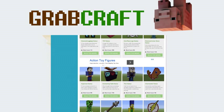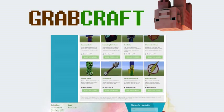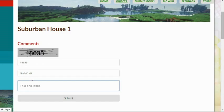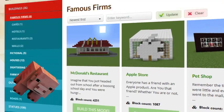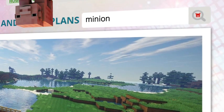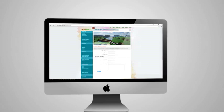Just write www.grabcraft.com in your browser and use the opportunities you'll find. Comment and rate the best of the best or your least favorite objects. Browse through the categories to find your type of buildings. Use the search bar to find your favorite characters or famous houses.